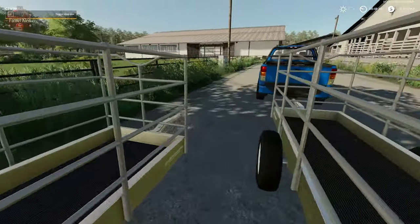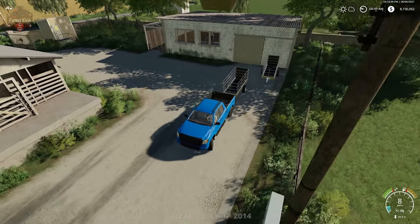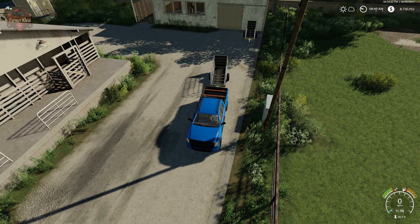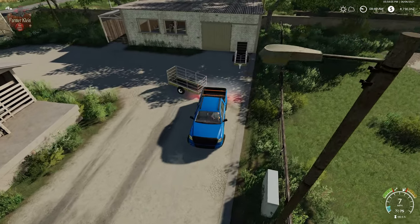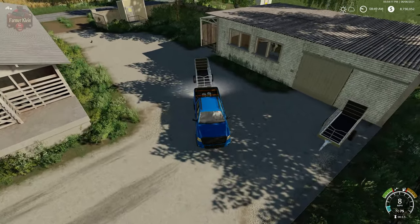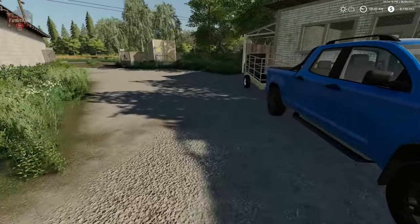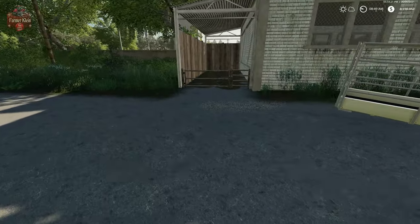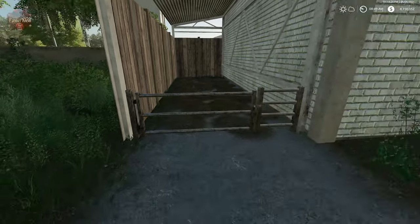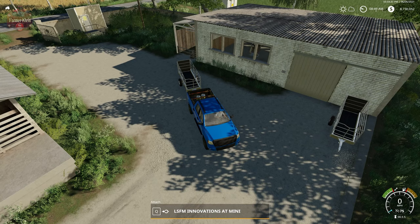We'll shut the door and leave him to his business. When he is all done, a helper magically moves him over to the pin right beside the building - so you know when the bull is done his duties when he is standing over there. At that point you can take the animal trailer and load him back up. If you're nice you can put him back in building number two, or if you're a slave driver you can stick him right back in the input building and have him go back to work.